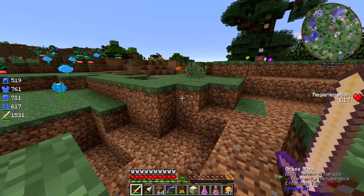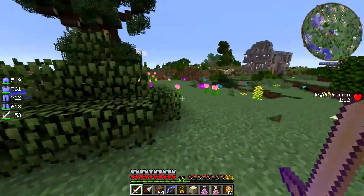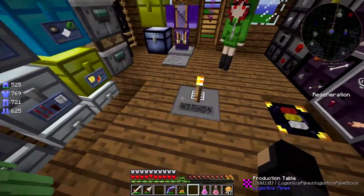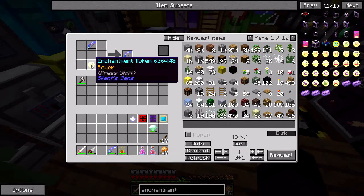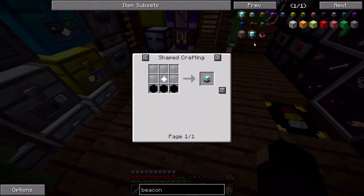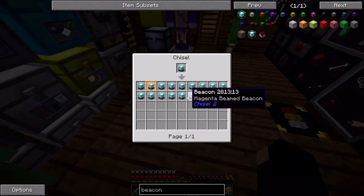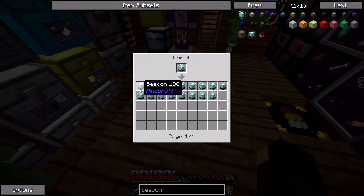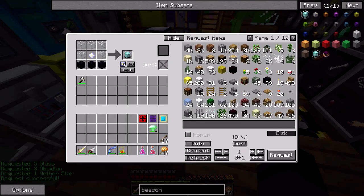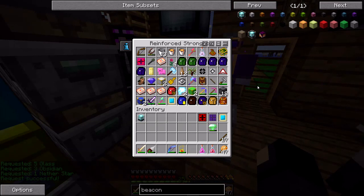Is my field of view messed up? I don't know why it feels like everything is so narrow here — it's weird. We got another nether star; we can craft a beacon now. Why are there two beacon recipes? A black-beamed beacon? Oh, that's interesting — I'll have to make a note of that. There we go, beacon. So we would have what we need to fight the Guardian of Gaia whenever that happens — maybe next episode if I don't come up with some crazy idea or something.